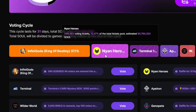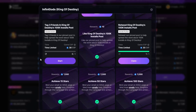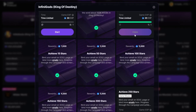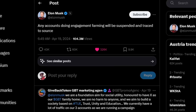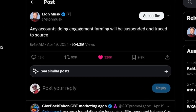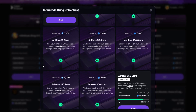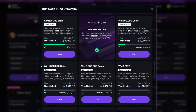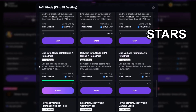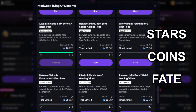Now let's take a look at the KOD missions and explore how you can earn XP. As always, we have some social media tasks that can be completed for XP, but make sure to always use a burner account for those — recently a lot of X accounts have been getting banned for participating in social engagement farms. Much more rewarding than the social media tasks are actually the gameplay missions, which incentivize you to earn stars, coins and fate, which are in-game currencies earned by playing KOD.